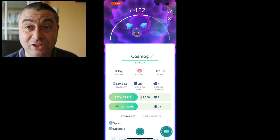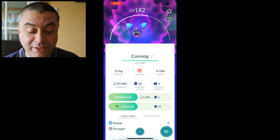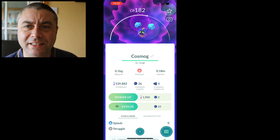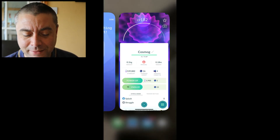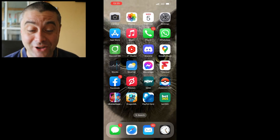The surefire way to get it so that you can evolve it is to first press the power up button. You'll use two candy - so if you have 28 you'll go down to 26 - but that sort of lets your phone know that Cosmog is active. Then do the old fashioned way: completely wipe the screen away and do the old turn it off and on again.